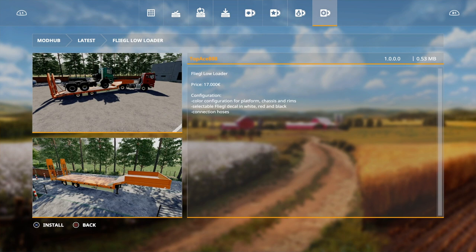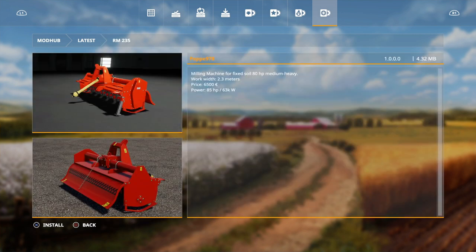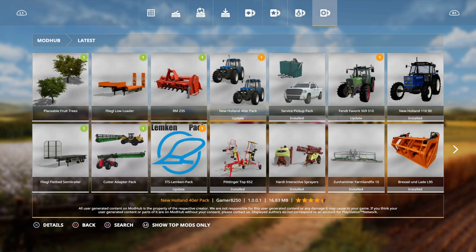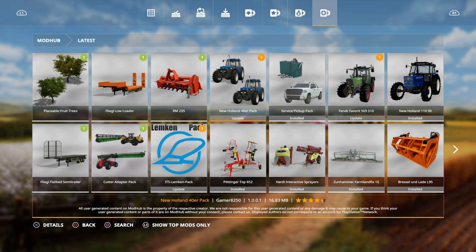We've got color configuration - chassis and rims - I think that's how it was last time. Then we've got the RM235, but that's an update we've already looked at so we're not bothering with that. There's also an update on the NTS Lemkin pack with a couple more added, and the New Holland 40 series with a few changes. That's your lot for today.